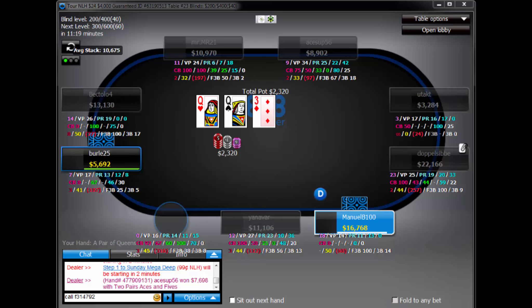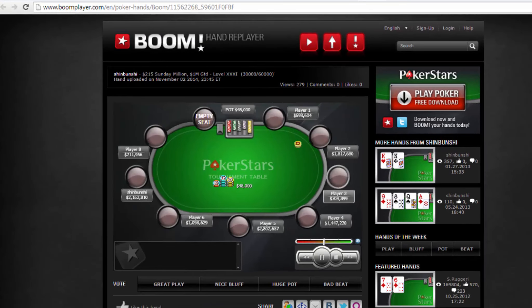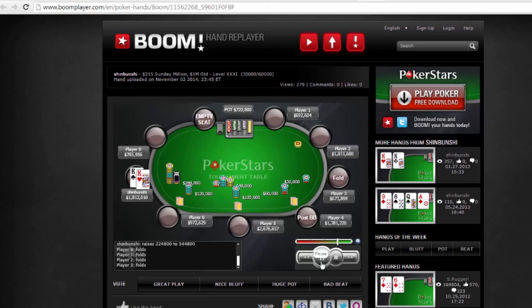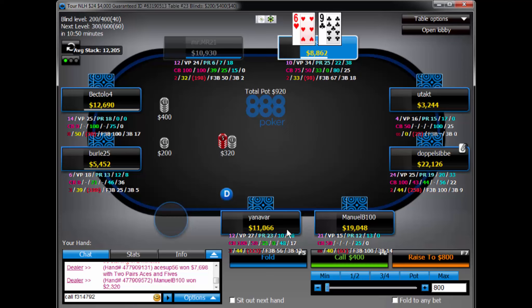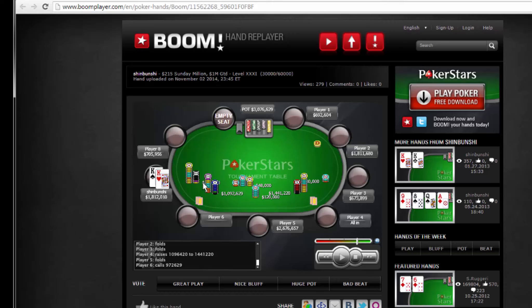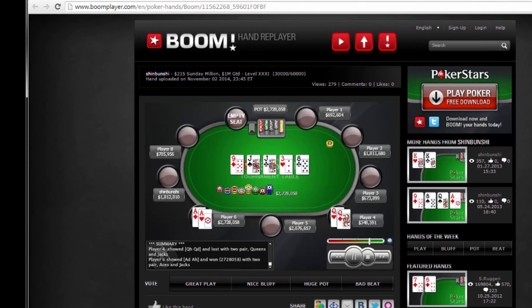How do you guys play this hand? Pocket kings, UTG open, second position flats. Big blind shoves M10, UTG folds. Second position now shoves — just under M10, M8. And you have pocket kings. Fold. And what a fold — with 50 odd players left in the Sunday Millions. That is a nice fold by PokerStars Pro Shinbunchi. I like that fold.